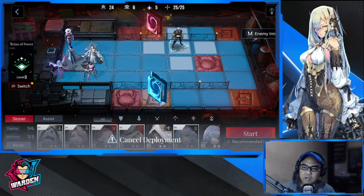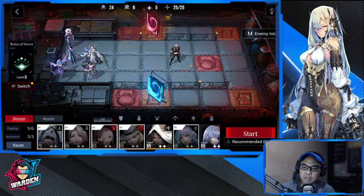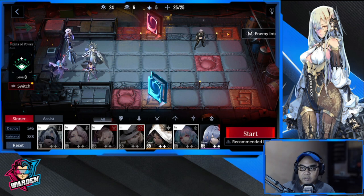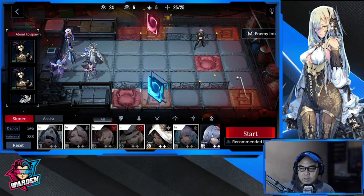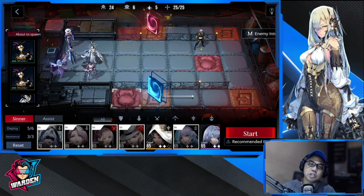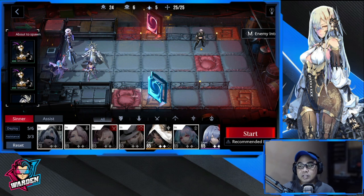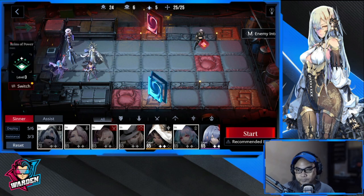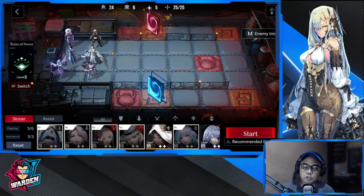For her deployment role, I sometimes use Zoya as a bomber — I deploy her in the middle of a group of enemies and use her ultimate. Other times I use her as a bottleneck at an entry point. If multiple pathways merge into one entry, I put her there. Even though she can't block multiple enemies, she can definitely damage what's coming her way.